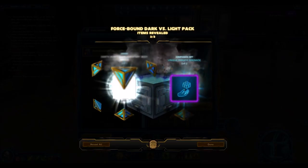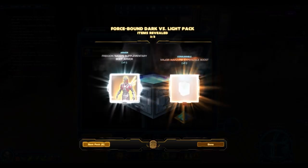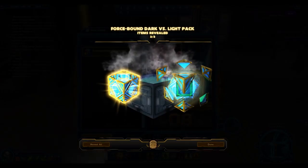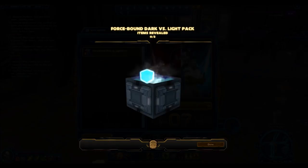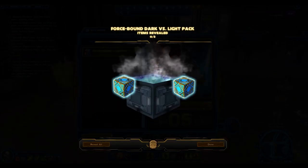As you guys can see, earlier I got Zozan's upper body armor. When I first saw that, I was a little like ugh — I don't have any female characters, so what use is that going to be? But then I saw what it looked like on the GTN and it's actually a really nice upper body armor. I can see why that sells for like 15 million credits.